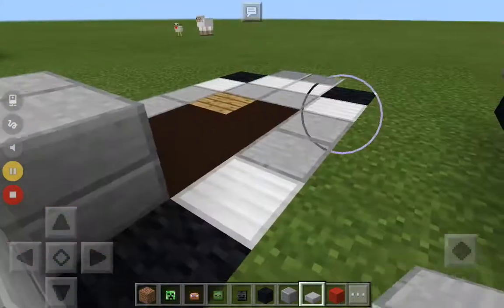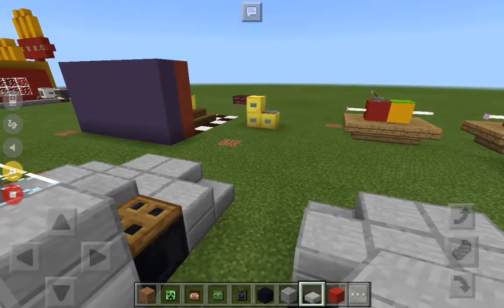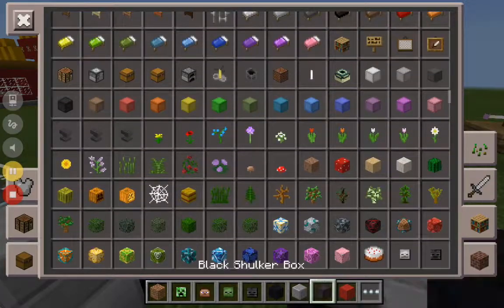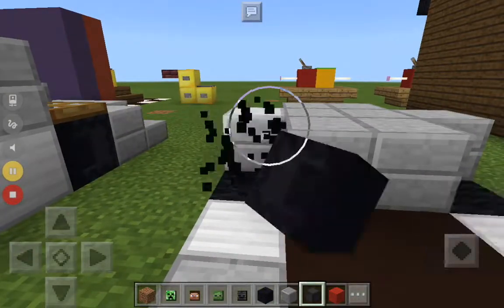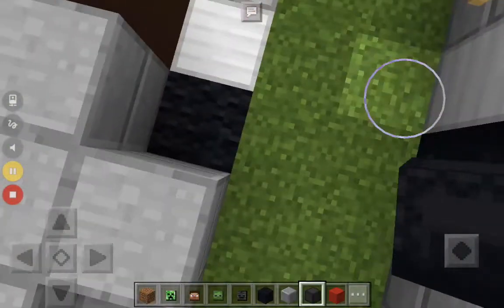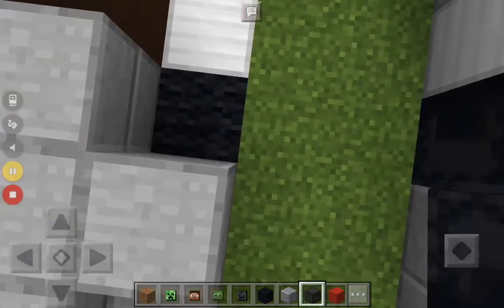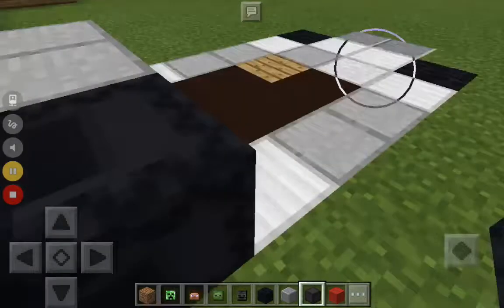I think I can place it like so, so then it can be like this. It has to be like so — place this black shulker box like this. There we go.